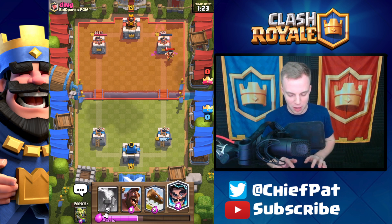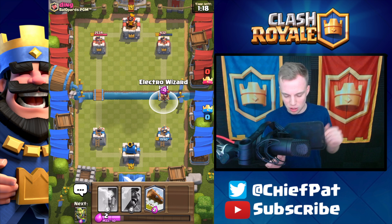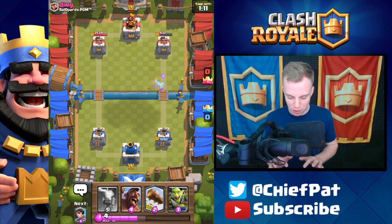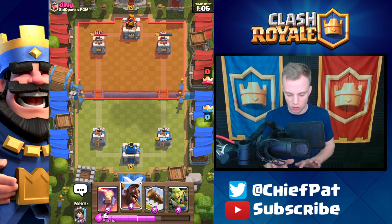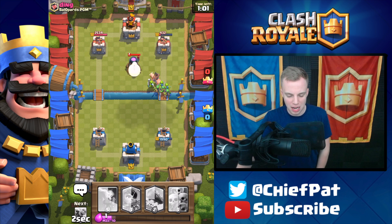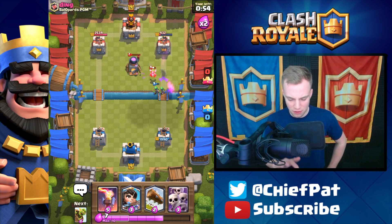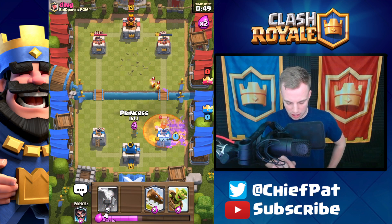Instead, Electro Wizard is gonna be the play — and what is this dude's win condition? He hasn't really shown what he's gonna use to get to my tower just yet. Just a naked Electro Wizard running down the lane, and bro — I got the haircut! If you think you're gonna win the Electro Wizard battle when I have the haircut, I think you were strongly mistaken my friend. Tower is at 432.